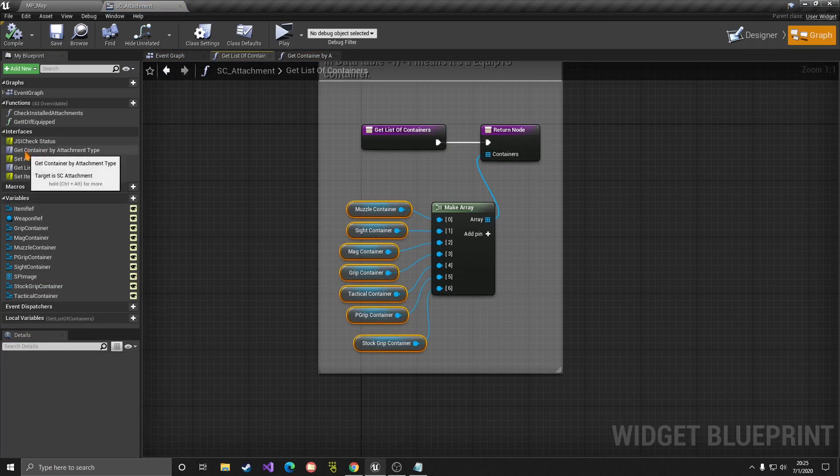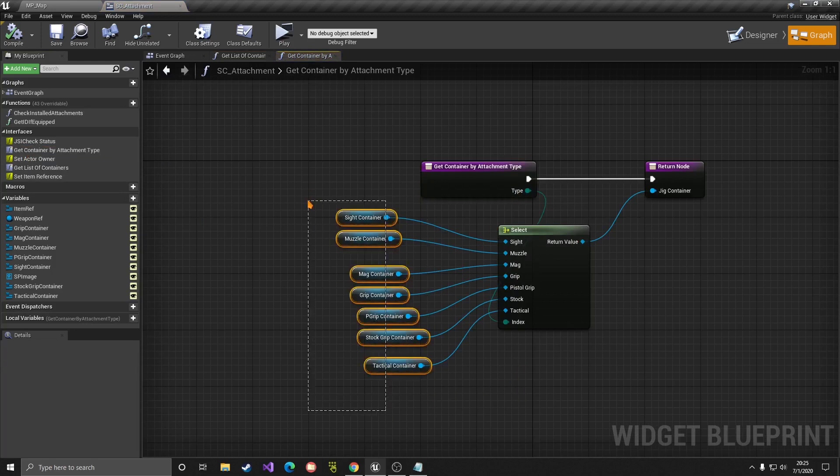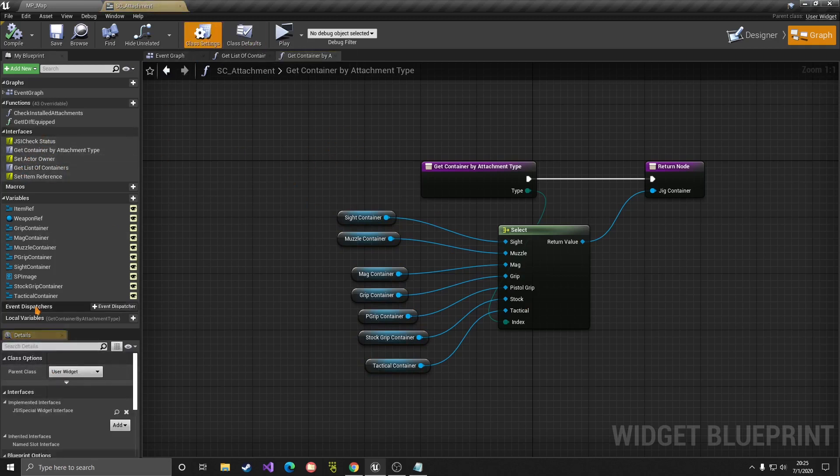We also have a 'Get Container by Attachment Type' function. We have a new enum of attachment type, so make sure you also return the container based on the attachment type. These are two very important functions in the interface for attachments to work.